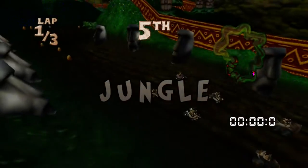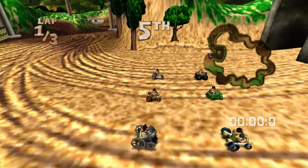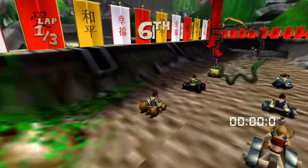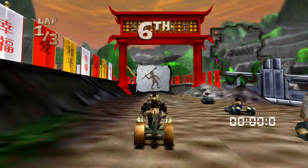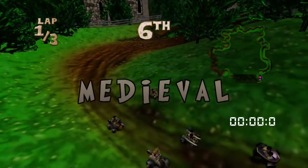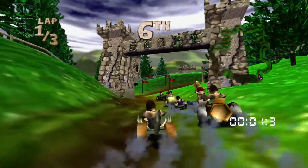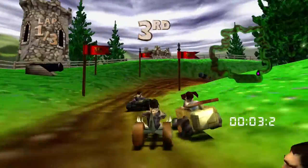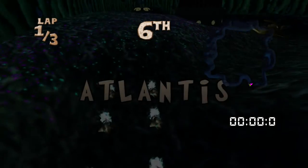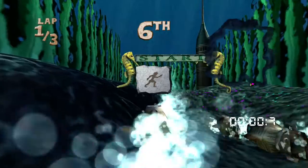There's a desert track, a jungle track, Glaciers which is a snow-themed track, Crete which is based on Ancient Greece with annoying statues as obstacles, the Great Wall based on the Great Wall of China with gongs that give you a speed boost if hit correctly, Giza based on Ancient Egypt with various enemies as obstacles, Medieval based on the Dark Ages with catapults that throw exploding projectiles and cauldrons that explode if you run into them, Viking Village with Vikings and trolls as themed enemies, and the final race map is Atlantis, taking place underwater with sea mines and sharks as obstacles.